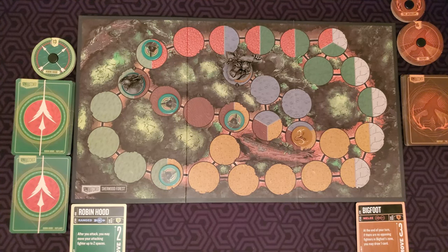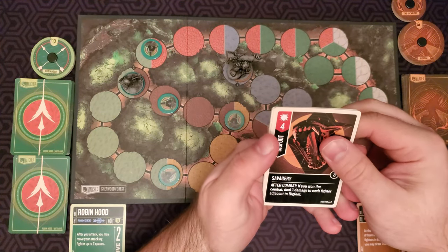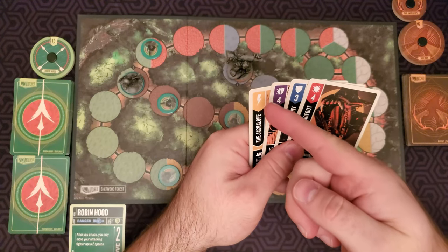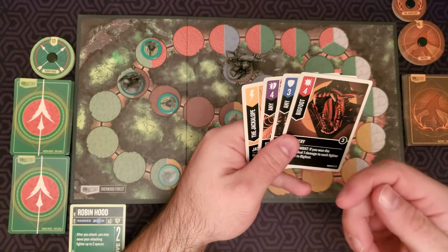You have a hand limit size of seven. If you ever have more than seven cards at the end of your turn, you must discard back down to seven. After you take your two actions it is your opponent's turn. On the top left of each card will be some sort of symbol. There are four symbols you need to know: attack, defense, versatile, or scheme. Underneath that will be the value of that card, if any.